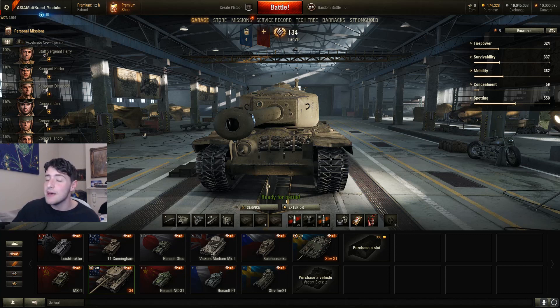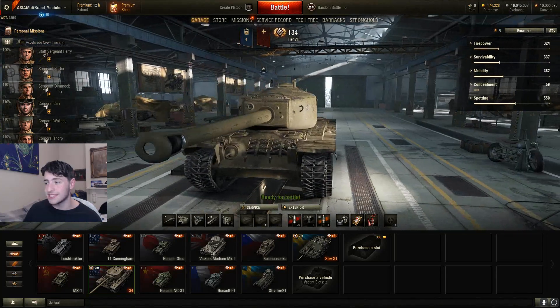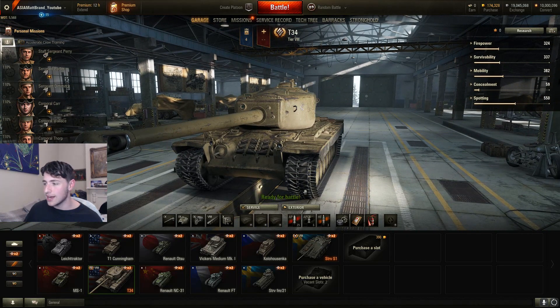It also has a pretty indestructible turret front which, combined with really good gun depression, makes it a very versatile ridgeline warrior. You do not have to worry too much about the turret being penetrated. There is a little cupola at the top but it's very hard to hit — we'll go through the armor schematics soon. Also, the tracks mounted on the front of the tank act as spaced armor, which is pretty special.